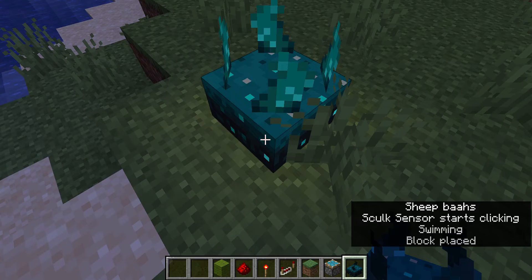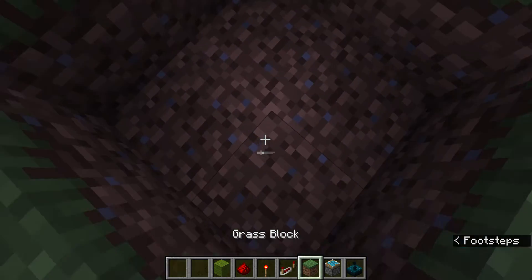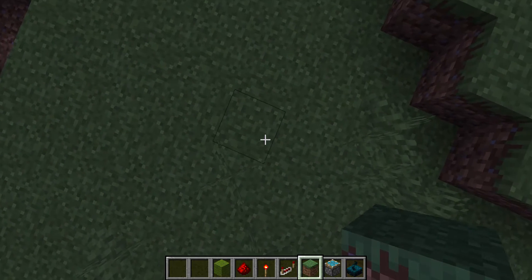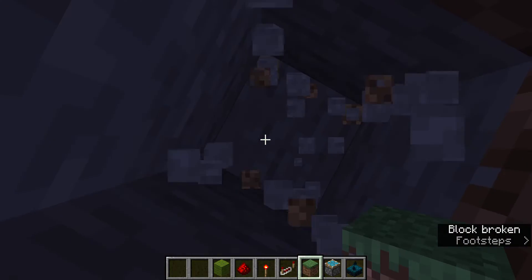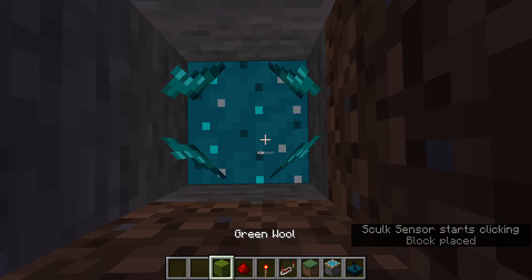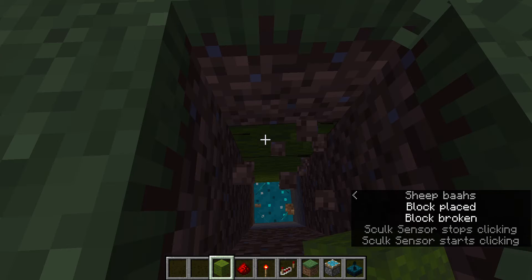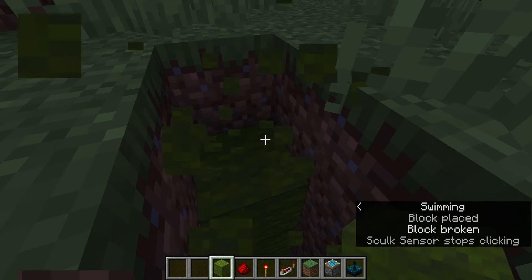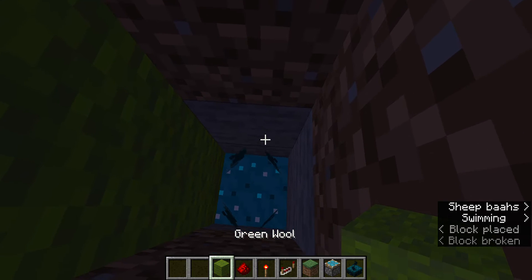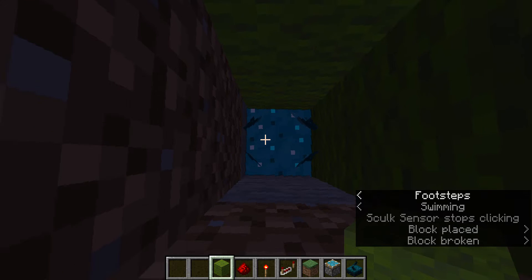When the skulk sensor hears you, it activates a redstone signal causing the doors to open. Say that area is right over here — the sensor is gonna be right there. You're gonna want to surround the skulk sensor in wool, except for the top block, so you can hide the space. Just cover it all the way around in wool.